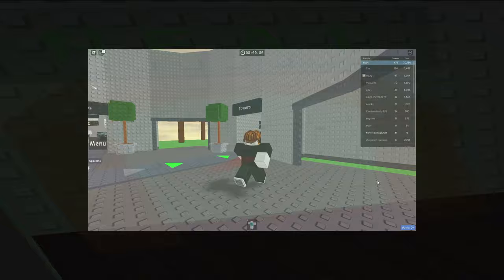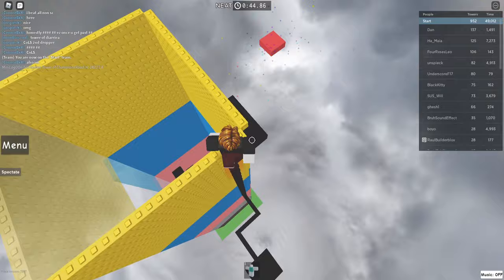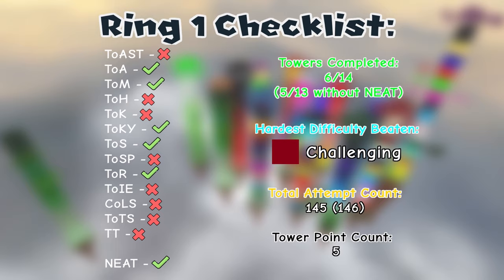So that's all of Ring 1 checked. Need is obviously possible — there aren't even kill bricks in that mini tower. So 6 out of 14, or 5 out of 13 towers, are possible to complete without ever taking damage. With this amount of towers we can access Ring 2, but I'll do a Ring 1 subrealm first to gather some tower points.